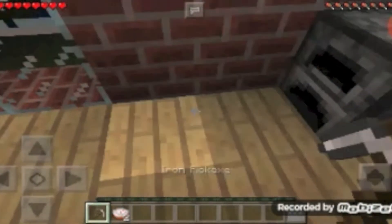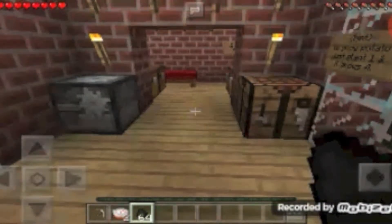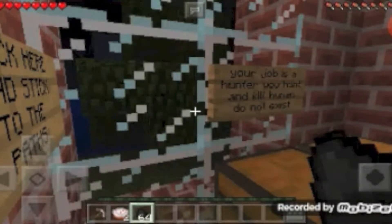Hint: find diamond armor in the maze. So, as you can see, you start with two cakes and an iron pickaxe. If you hear any music or talking in the background — I'm pretty sure I've told you this before — my mom teaches piano, and the piano is very loud. So we're gonna start here. Your job is a hunter.